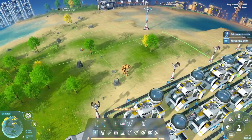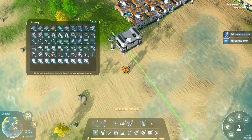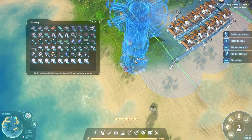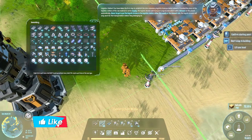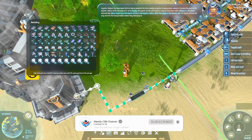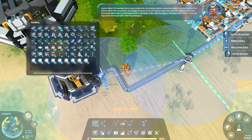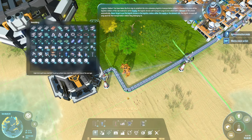So what I'm gonna do is over here, instead of feeding all of these into this, let's delete that, and we will set up one of these bad boys. Logistics station - you have taken the first step to establish the intraplanetary logistics transportation network. Provided the logistic station of the raw material is set to supply, the logistic drones will transport cargo to elsewhere with a demand on the planet automatically. Never forget to put the logistic drones in the logistic station, either the supply or the demand side. The logistic drones will only work for the transportation station they belong to.